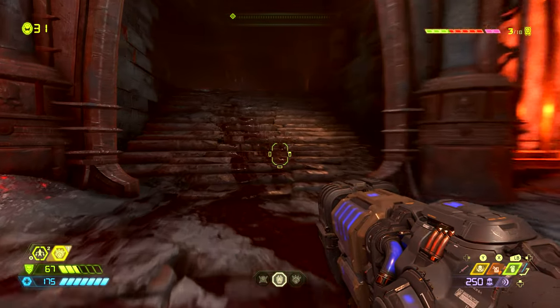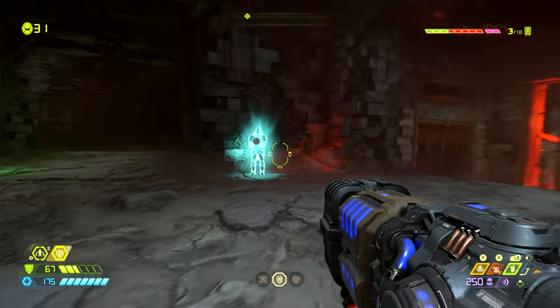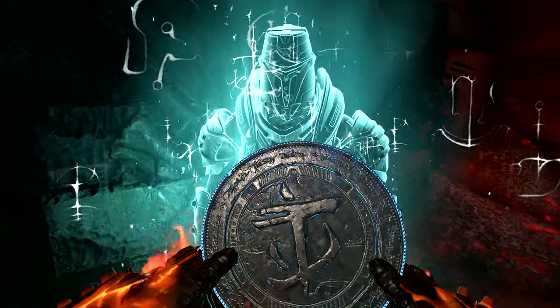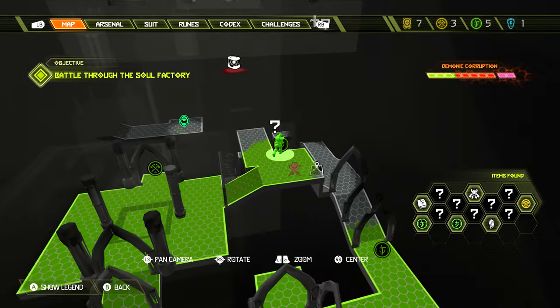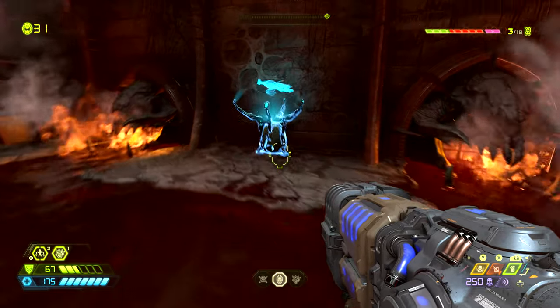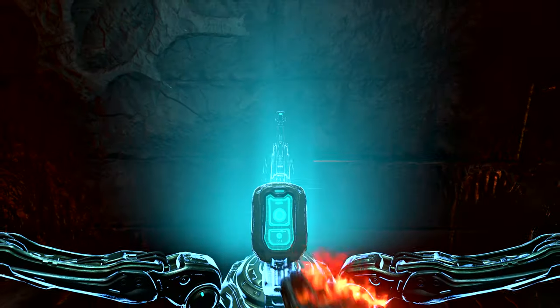From here we want to head back into the room, turn to the left, go up the stairs where at the top against the wall we can find another Praetor suit point — be sure to grab that. On the map this Praetor suit point is found right where the slayer is, and from here we can turn to the right and jump down the ledge where we can find the auto map station.